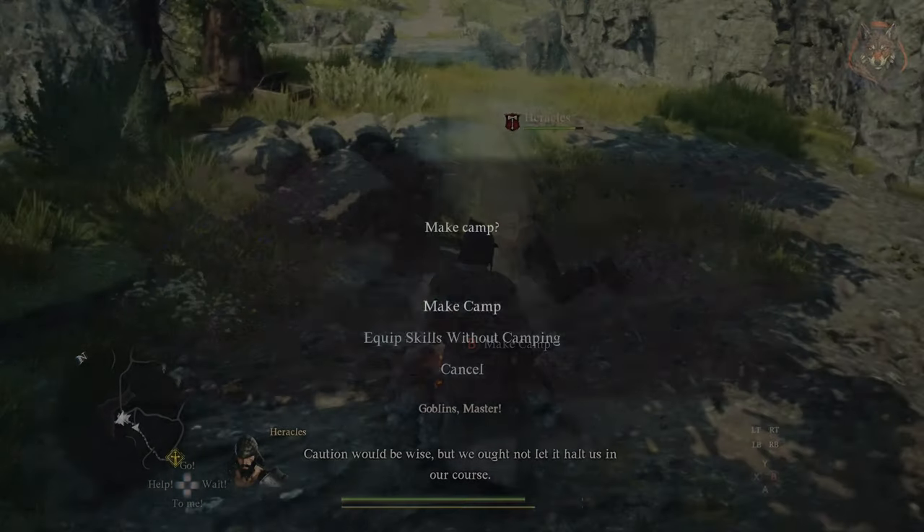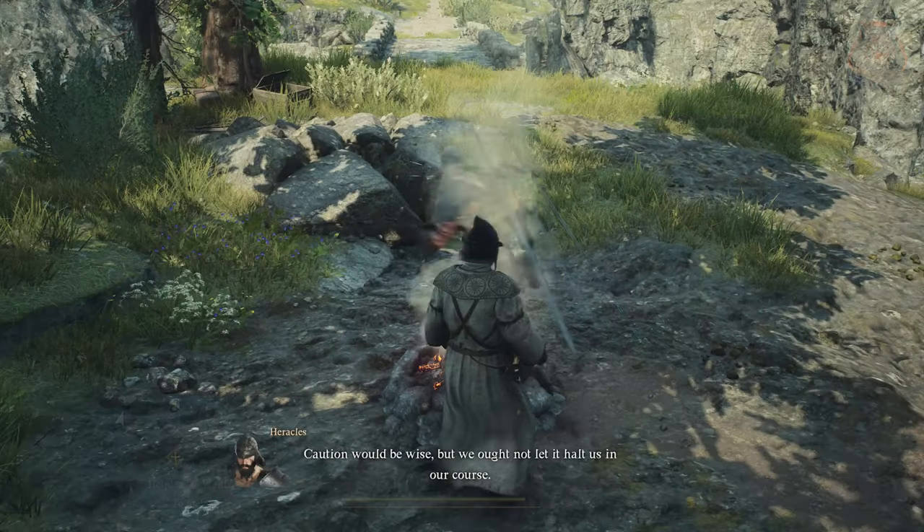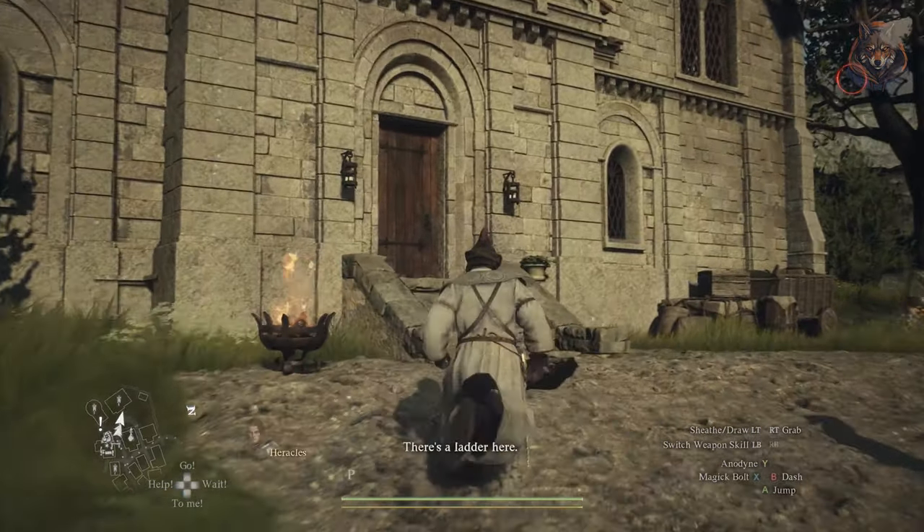To move the quest on to the next stage you'll have to find a camp nearby and skip ahead a few days, then return to Melv and a new objective marker will appear.